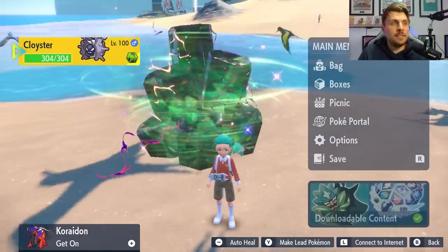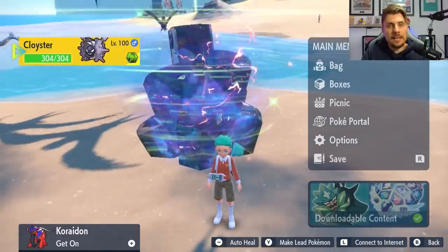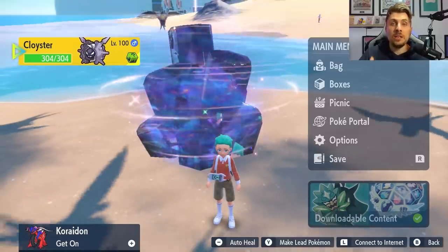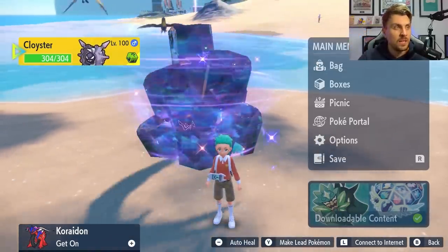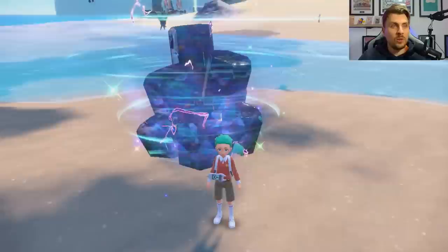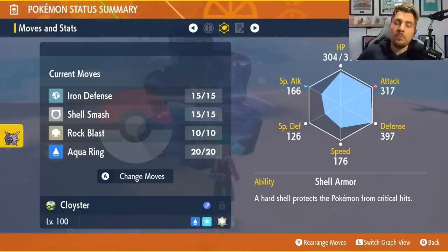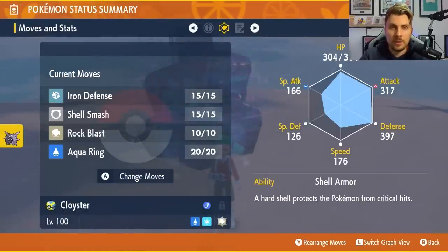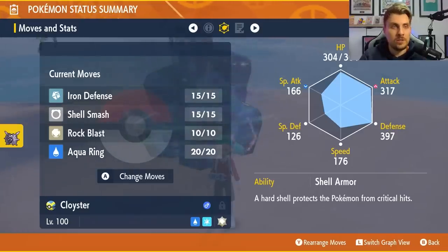The Pokémon we're taking in to solo this raid den event is going to be Cloyster. I feel it is the best option going in against Samurai, particularly because it has Focus Energy and those high critical-hit rate moves. One reason we're choosing Cloyster — covered in our preview article — is all about the Shell Armor ability, which prevents critical hits from landing. So it doesn't matter if Samurai uses Focus Energy; you're not going to be affected by critical hits.